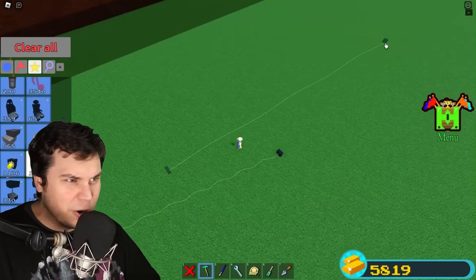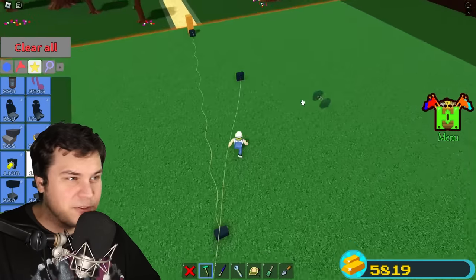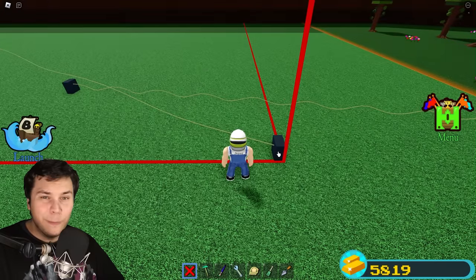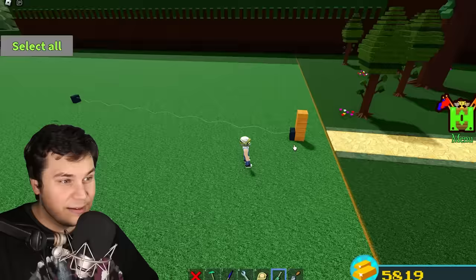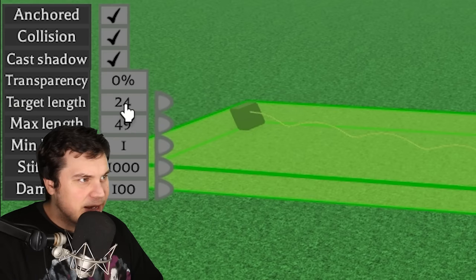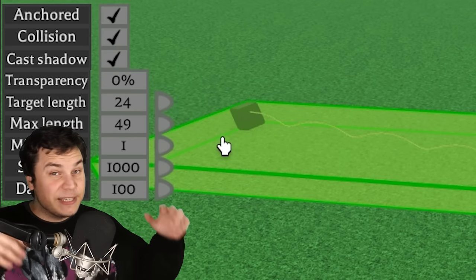When you place a spring normally from one end of the plot to another, you can get like 270 meters. We need 5,000! You can't even set this length manually — when I do this manually, it will just default to 24, which is the maximum length.